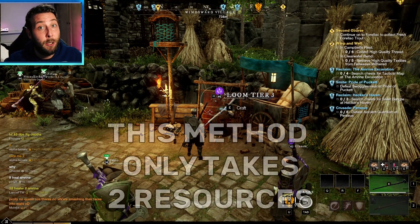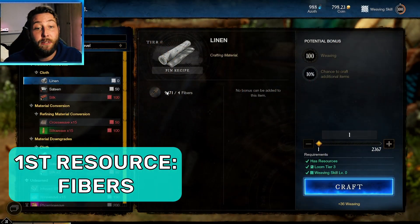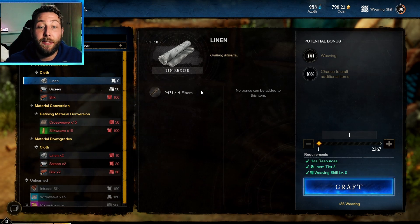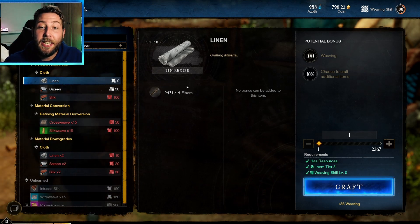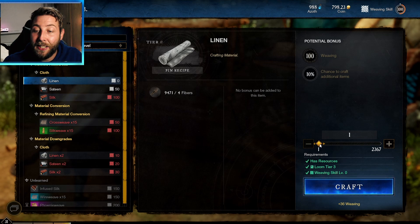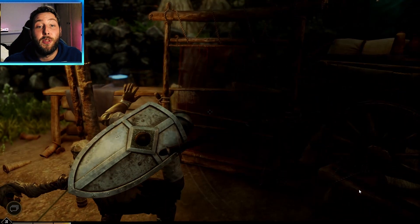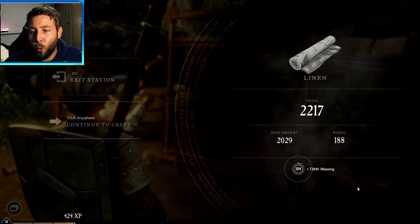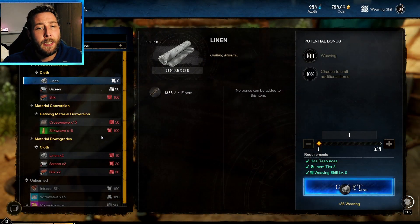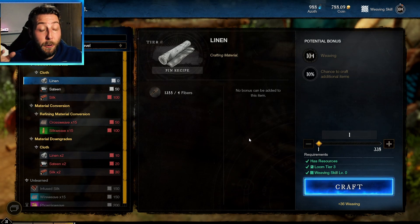One of the reasons why I think this is super efficient is that it only takes two resources. The first one being fibers — we need a lot of fibers, so we obviously need to get some linen. I'm going to make a ton of linen, but I need to keep some of the fibers by itself. Out of 2,367 I'll put it up to 2,000 and craft that, which gives me a nice big bonus — 73,000 experience.